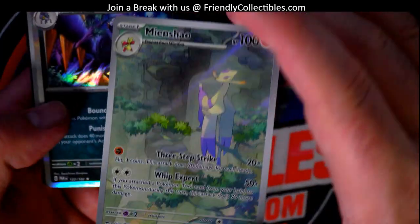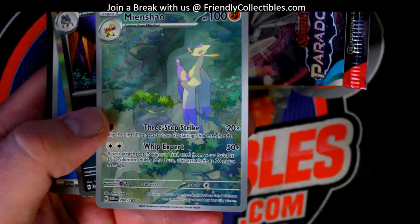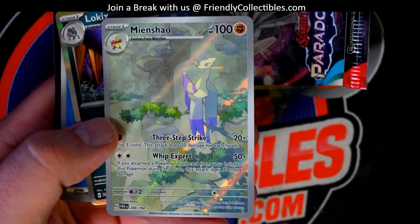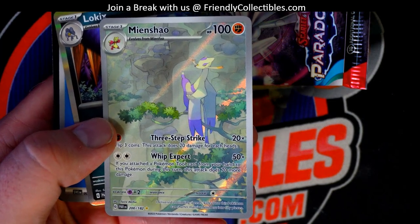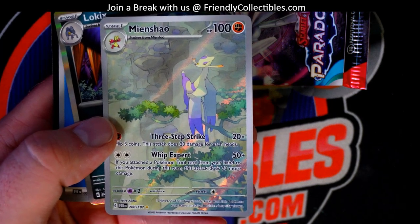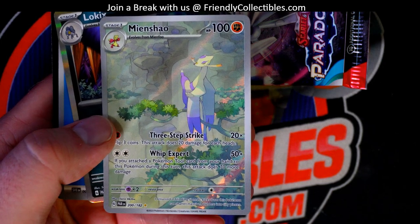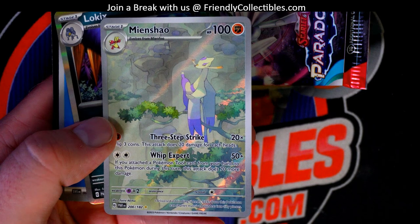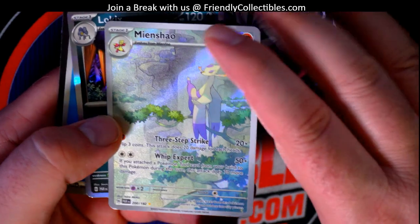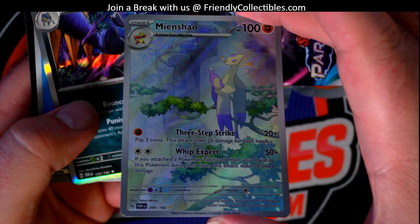Let's look at this one — Mayanshow. So I talked about this previously. This is a perfect example right here. This is symbolized by one gold star — illustration rare. And for the secret rare, the first number is larger than the second number, as shown in the card bottom left. See how the first number is larger than the second? 200 of 182. That's pretty cool.